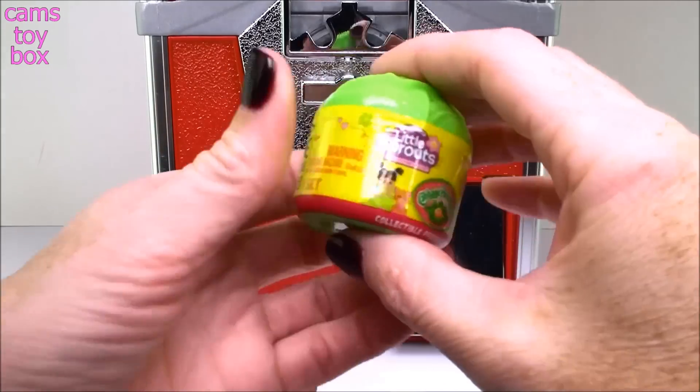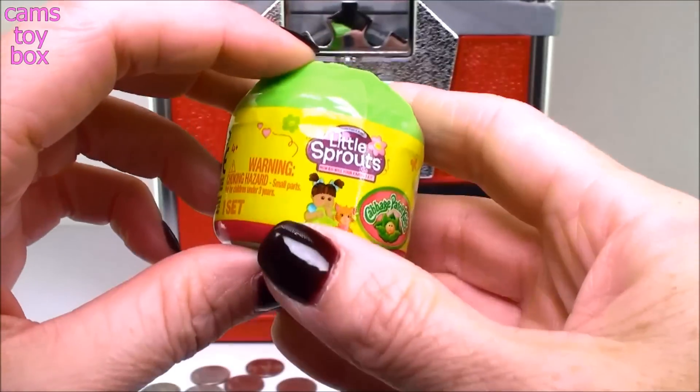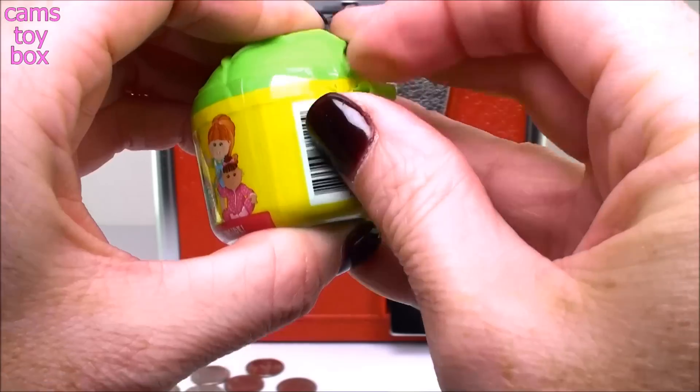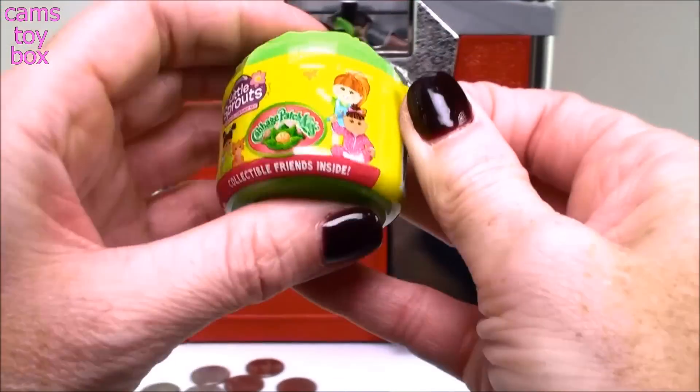Our first surprise of the day is from Cabbage Patch Kids. This is a little sprout from Series 1. It has one little sprout in here, which is our little doll, and then it also comes with a cute little pet to go along with the doll.